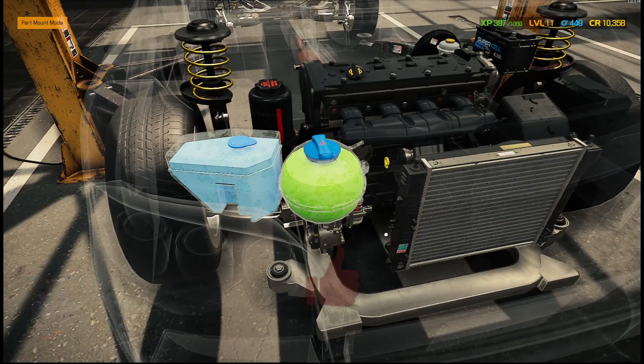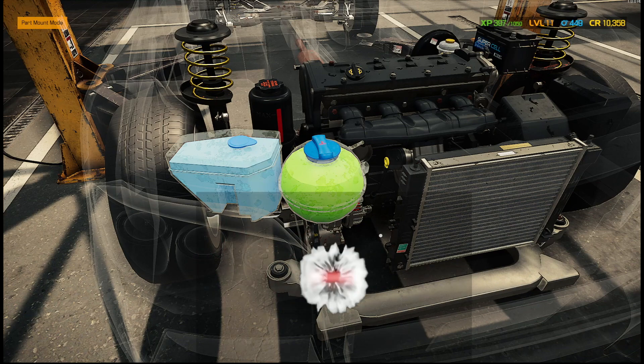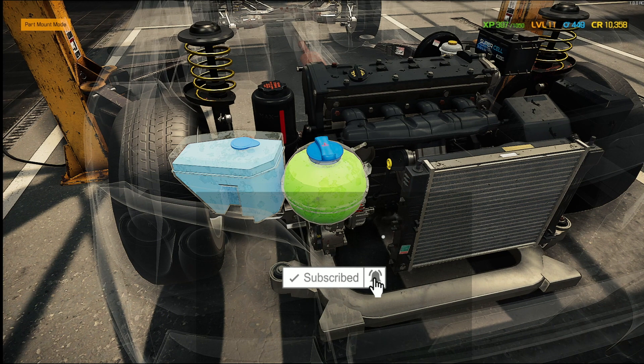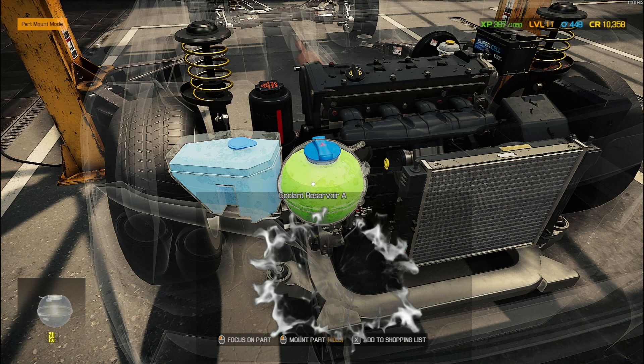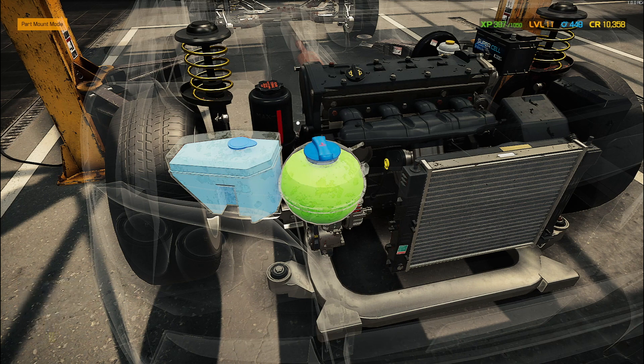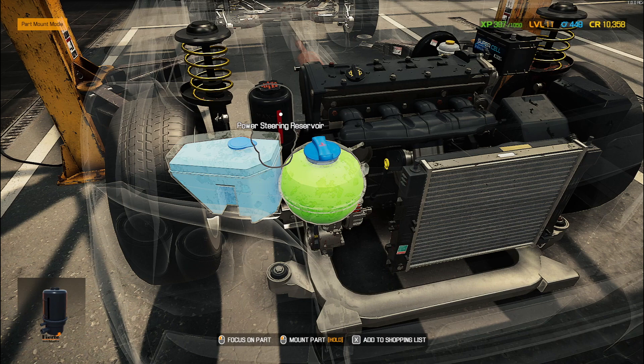Liquids are another new thing. Most of us have done this — we'd go through a car, take off the water pump, and nothing used to really happen. Now when you take the water pump off, you'll spill coolant — your coolant reservoir will empty all over the floor and you'll be charged 50 credits for it. Same with power steering — take that off and it empties too.